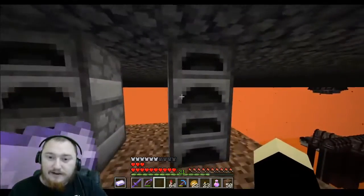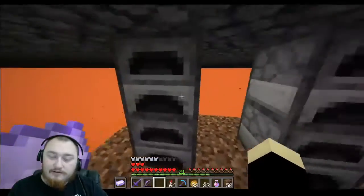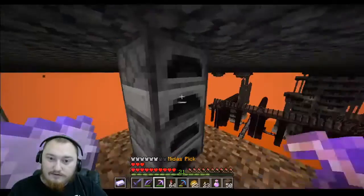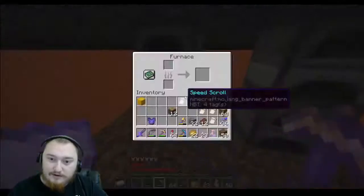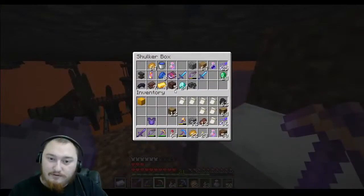Now furnaces, they don't like to be next to each other. They like to be in pairs because otherwise they get jealous of the other furnaces. So this way you kind of force them — they can only be in relationships with this one person, so they have to be content. They're very fickle creatures.